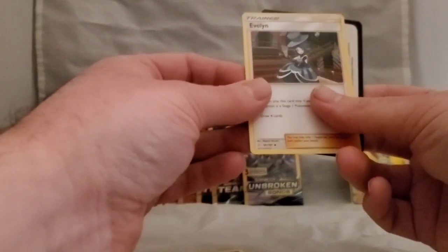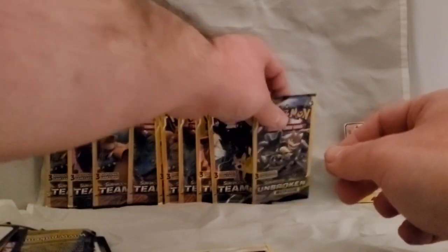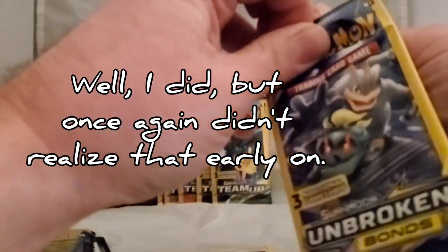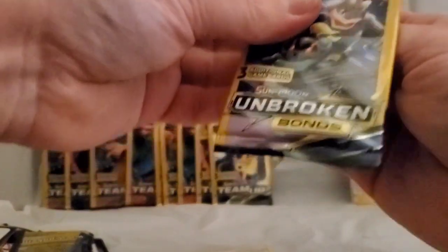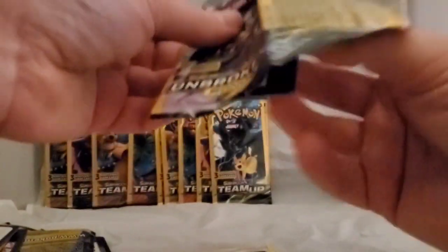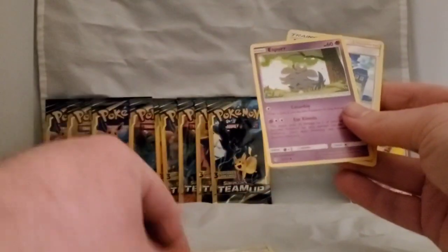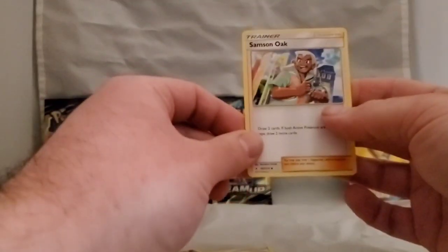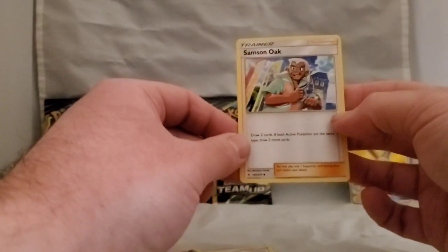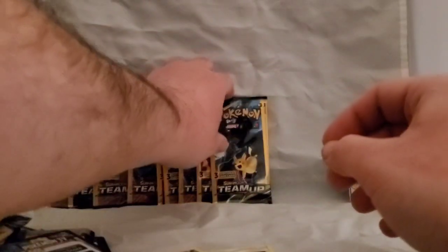Got Emolga, Staryu, and Evelyn. Once again, not guaranteed to get a rare every pack or even a reverse holo — haven't got any yet. Still, cool to get that Ampharos GX for the first pull. Next pack: Togepi, Espurr — a scary kitty, cute but creepy to some — and a Samson Oak card. I think that's Professor Oak's cousin, since Professor Oak is Samuel Oak.